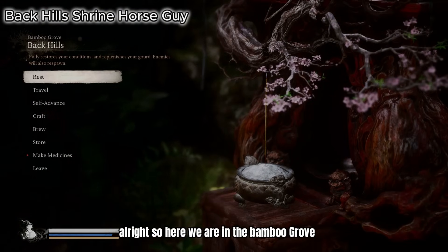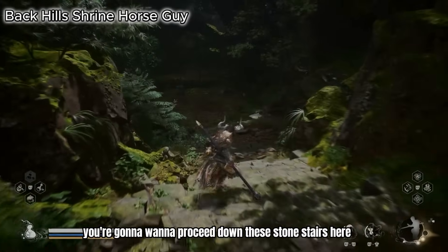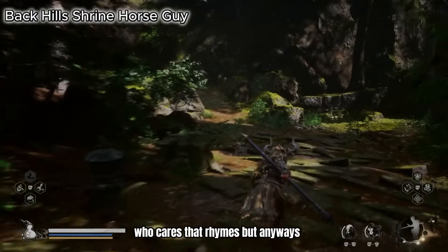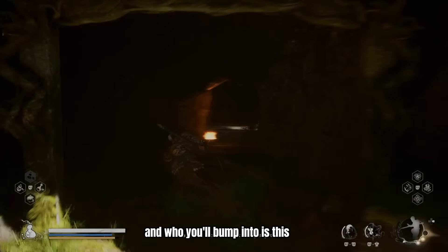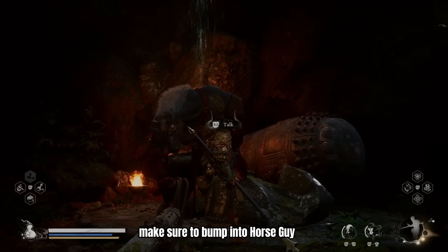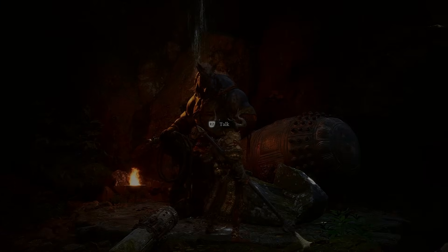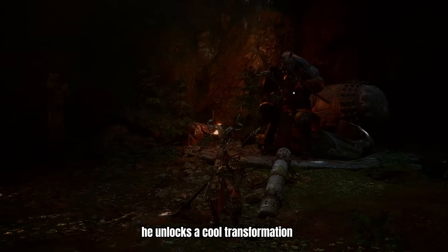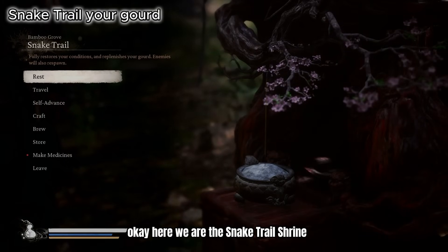Here we are in the Bamboo Grove at the Back Hills shrine. From the Back Hills shrine you're going to proceed down these stone stairs and steer yourself all the way to the left — you're going to see a little cave right here where you'll bump into a cool NPC, horse guy. Make sure to exhaust all his dialogue — you'll bump into this guy in every chapter up to chapter five. The reason you want to talk to him is because in later chapters, the last time you talk to him he unlocks a cool transformation.